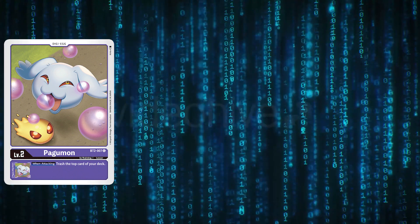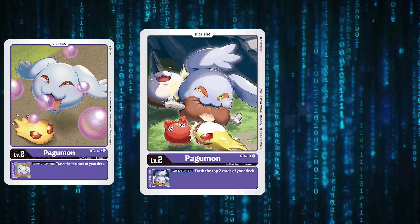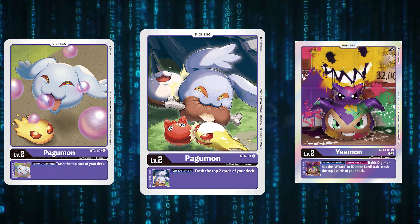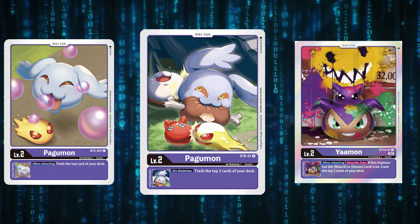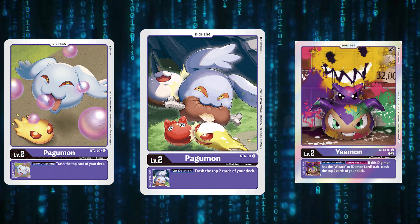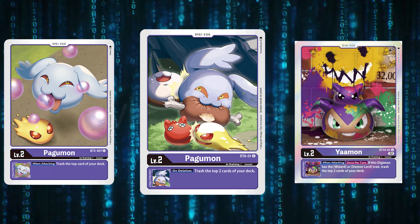For the rookies, I've got three options to bring up here: the BT2 version, the SD6 version, and the Yaamon from the BT1 starter. They all have a strong place in the deck but for very different reasons. The best one out of the three is by far the one that lets you trash the top two and guard your deck, because in the right scenarios that can offer a lot of tempo to push your games out as quickly as possible.